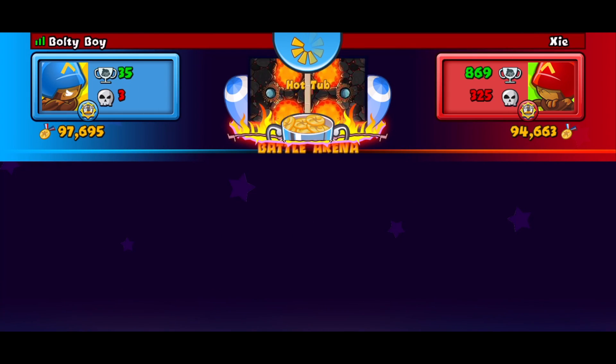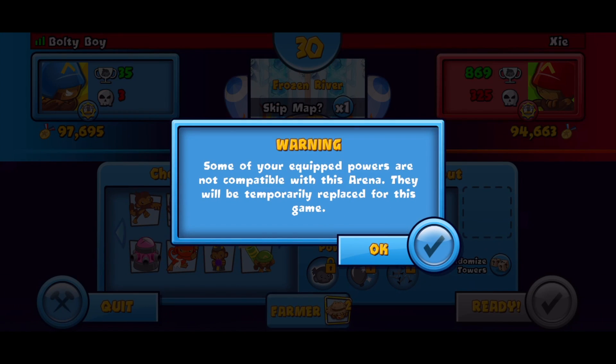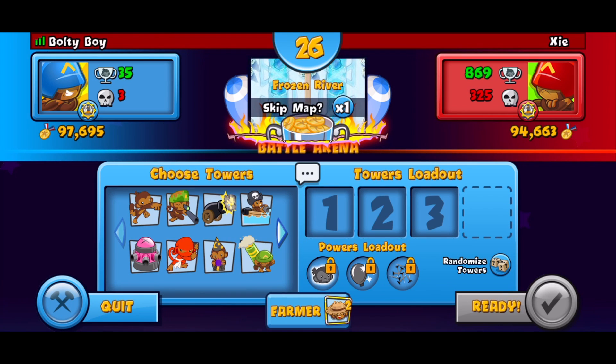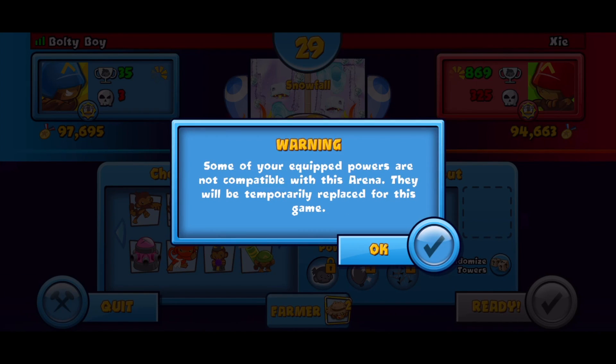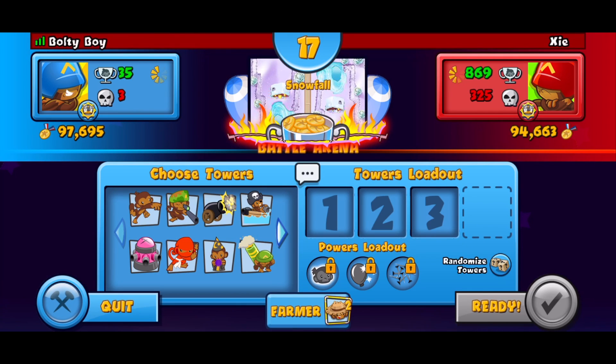We're back with our next opponent - Xie, I don't know how to pronounce that. I'm so happy to find somebody like this. This is not too tough an opponent judging by his record, but we do have the same prestige badge which is pretty lit. Trying to avoid water maps at all costs - bad vibes with those until we get the fourth tiers. He doesn't skip and I'll skip at the last second. He readied up so let's skip and see what we get next.